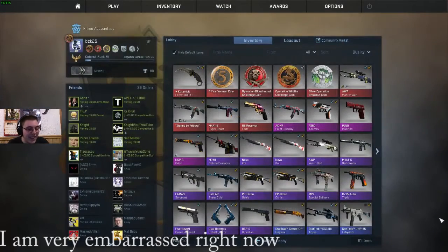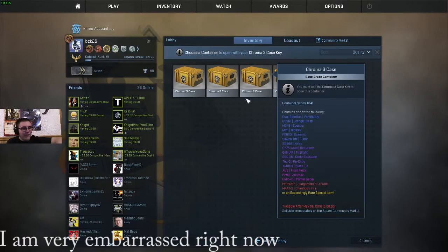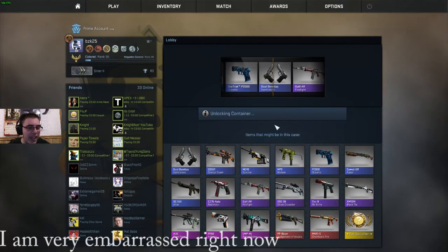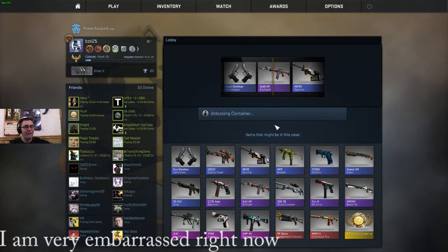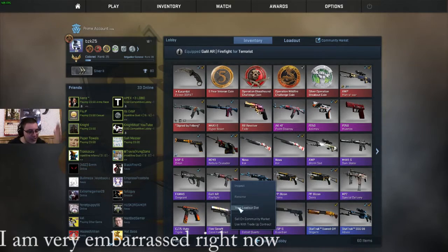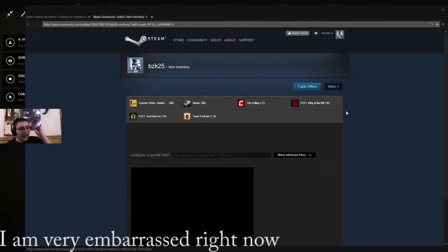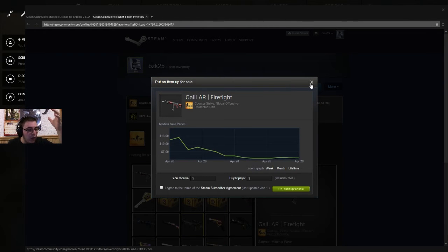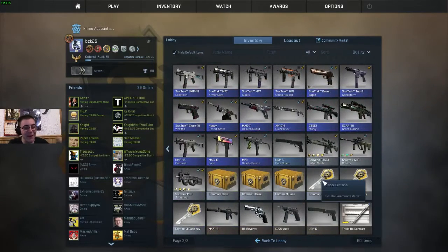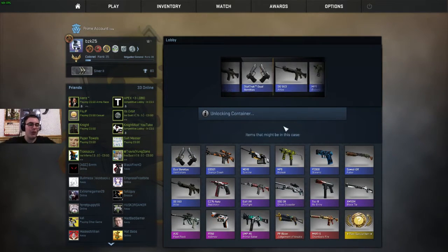OH MY CHRIST, JESUS — I'M SO SORRY GUYS FOR YELLING, BUT FUCK YES! FUCKING FIRST KEY, SECOND CASE, LET'S GO! I'M SO HYPED UP RIGHT NOW! LET'S SEE WHAT WE GET — FUCKING PURPLE! GALIL AR FIREFIGHT, HELL FUCKING YES! THIS IS THE BEST CASE OPENING I HAVE EVER HAD! I GOT A P250 ASIMOV RIGHT OFF — THIS IS STILL FOUR FUCKING DOLLARS! LET'S GO BOYS — I JUST MADE MY FUCKING MONEY'S WORTH IN ONE FUCKING CASE!